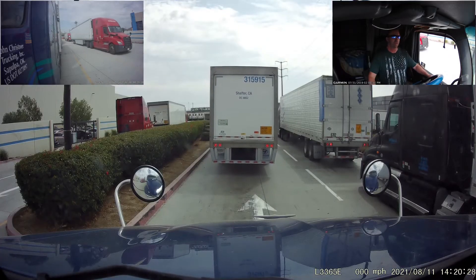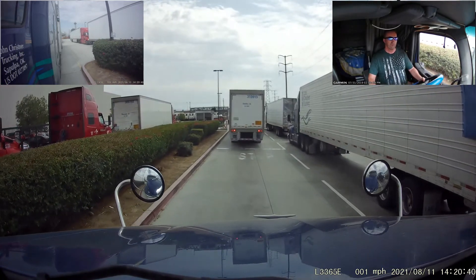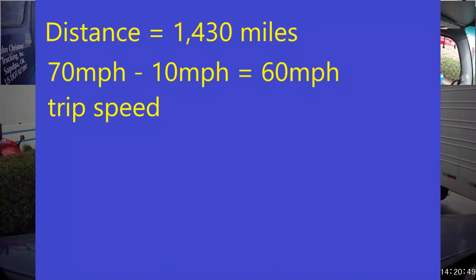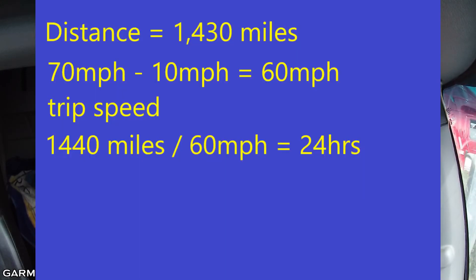My truck is governed at 70 miles an hour. What I recommend — it doesn't matter what speed you're governed at or if you're not governed at all — go by the speed you're actually going to run. Even if you're governed, you might run a little slower. Either way, take whatever speed you're going to run and subtract 10 from it. Then divide your distance by that number. In my case I'm running 70 mph, so I divide by 60. That's 1,440 divided by 60 — or just 144 divided by 6 — which comes out to exactly 24 hours.